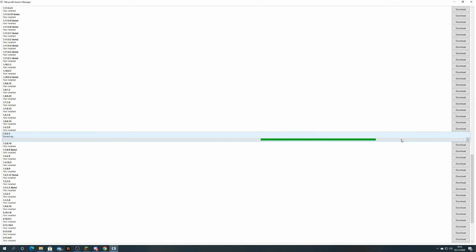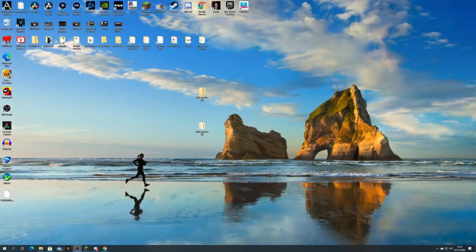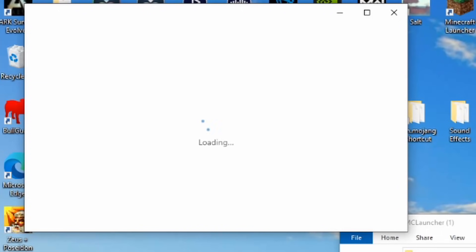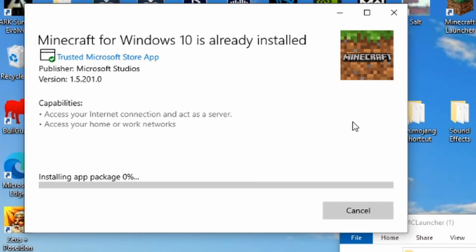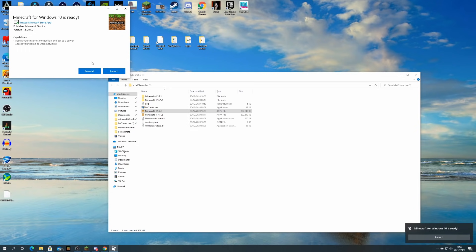Once it's downloaded, you'll get an extracting bar and then it will install. When you click launch it might not launch — you'll get a screen like I do. So go back to the Minecraft Launcher and you can see we've now got two versions. This is one before they added Piglin Brutes, and this one should be before they added the Nether update. Go ahead and click that, then click reinstall, and wait for it to load.